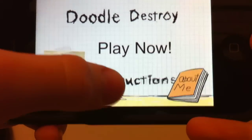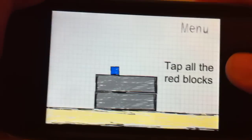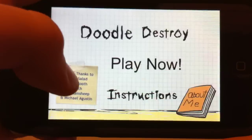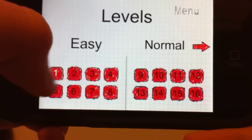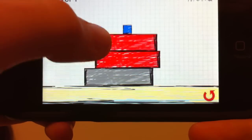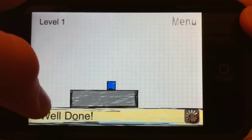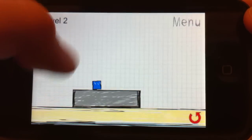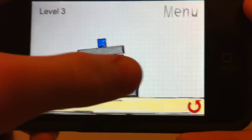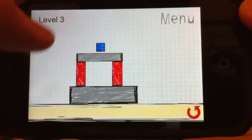I can show you the instructions. Tap all the red blocks. There you go. That's it. So we'll play and start with easy levels. Obviously, the first level is going to be very easy. What you try to do is you remove all the red blocks and try to keep the blue on the gray. If it falls off, you lose.